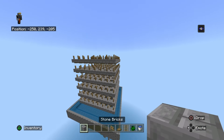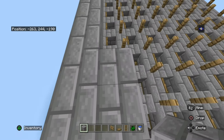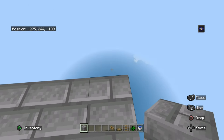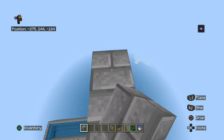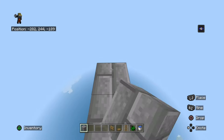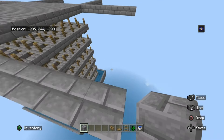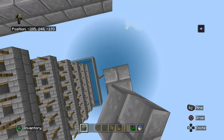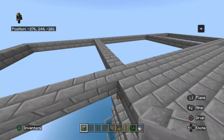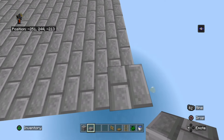Once you're done with your six layers they should look like this. Now do one more layer and fill in the base. Then go to a corner and go up by 10 blocks on all corners, connect them together, and fill in that platform with your blocks. Once you're done with the roof platform, slab it so mobs can't spawn.